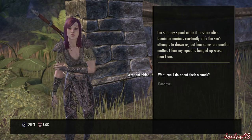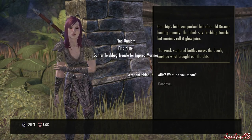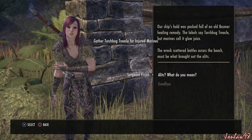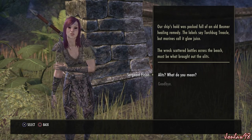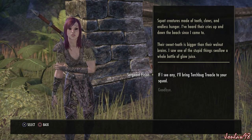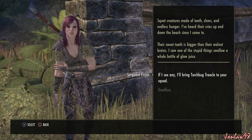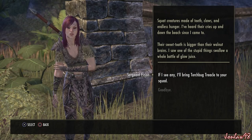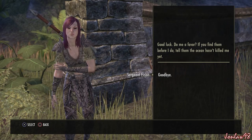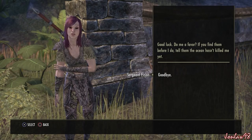Dominion marines constantly defy the sea's attempts to drown us, but hurricanes are another matter — I fear my squad has been banged up worse than I am. Our ship's hold was packed full of an old Bosmer healing remedy; the labels say torchbug treacle, but marines call it blowjuice. The wreck scattered bottles across the beach — must be what brought out the eyelids: squat creatures made of teeth, claws, and endless hunger. Their sweet tooth is bigger than their walnut brains — I saw one swallow a whole bottle of blowjuice. If you find my squad before I do, tell them the ocean hasn't killed me yet.